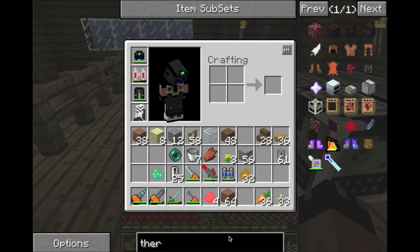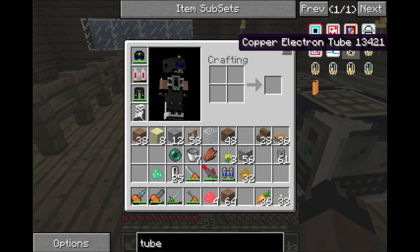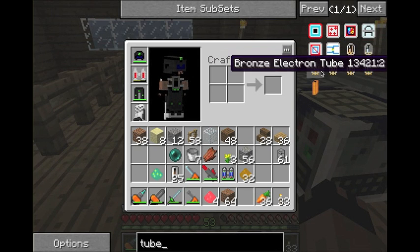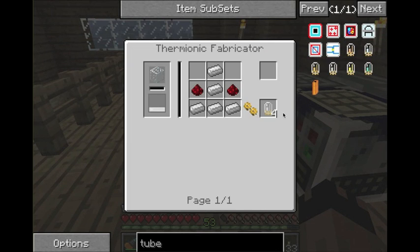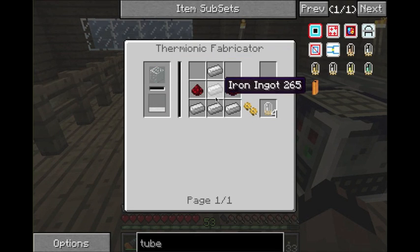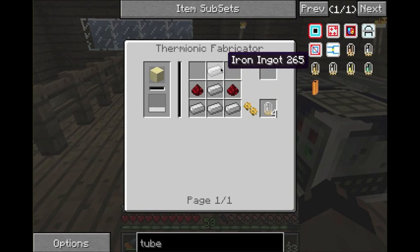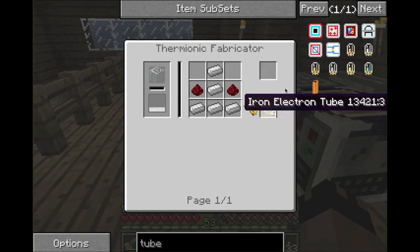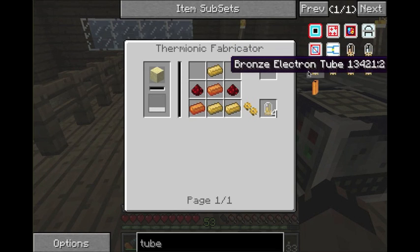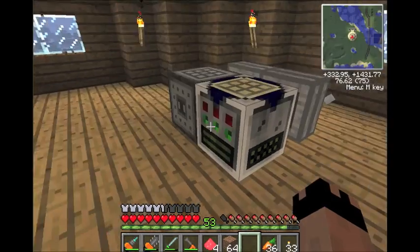So how to make these: you can make copper, tin, diamond, gold, iron, and bronze tubes. It's pretty simple — you just go in here, put the glass in, it turns it into liquid glass. And you put three iron on the bottom, two in the middle on top, and two pieces of redstone. That's the same recipe for all of them, just with different materials. And you get these tubes.